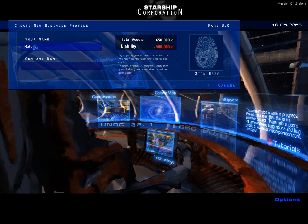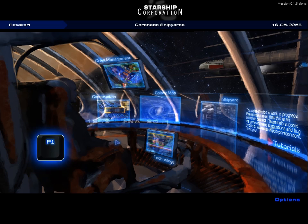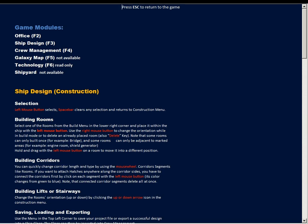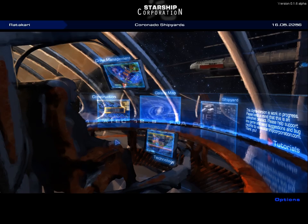Welcome to ship design tutorial part 3. The game will get a detailed step-by-step in-game tutorial once it's feature complete. In the meantime, in addition to these videos, an in-game help file is available by pressing F1, so you don't have to memorize everything covered here.